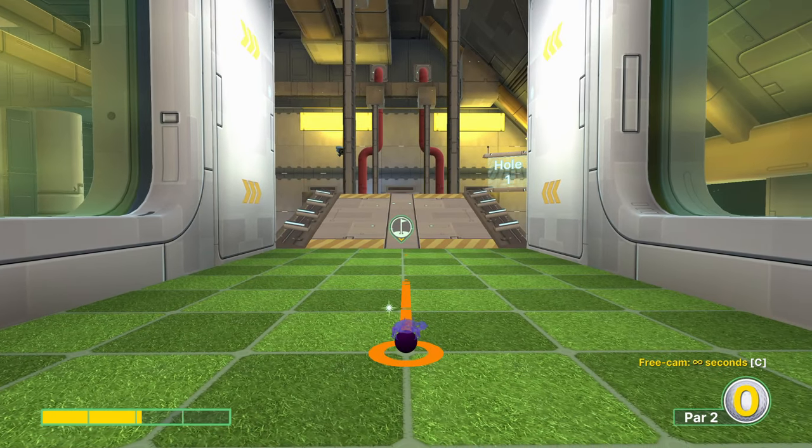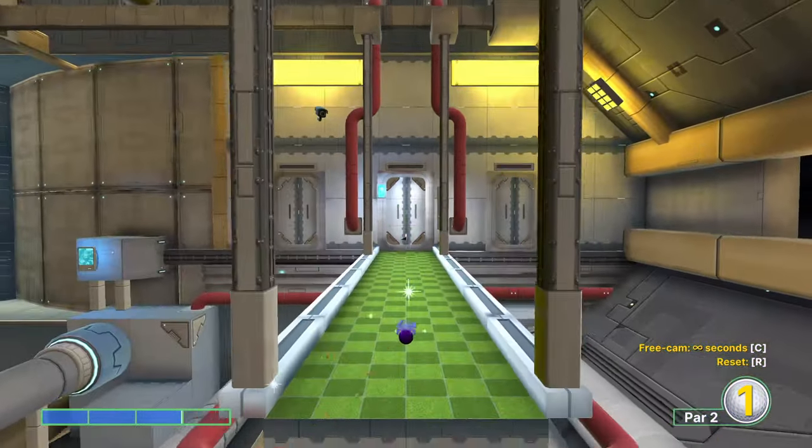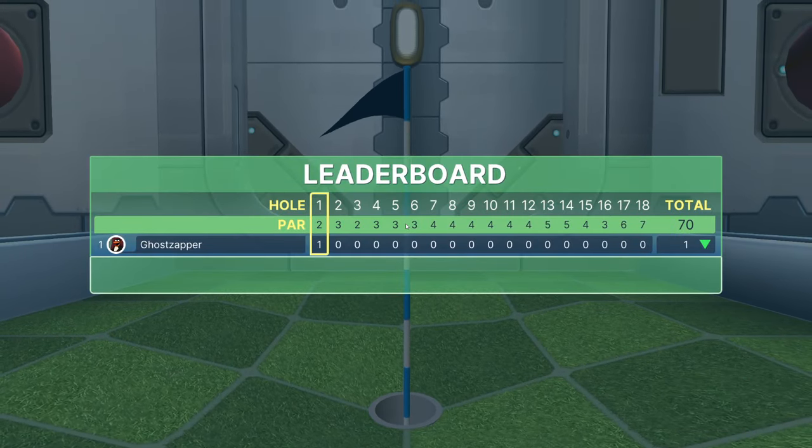Hole number one — I'll relent, easy. We go three power directly at the flag, making sure the ramp is completely out of the way. A lot of people suggested this from my 2020 video because they didn't like my full power shot, but this one is very good as long as the ramp is out of the way.